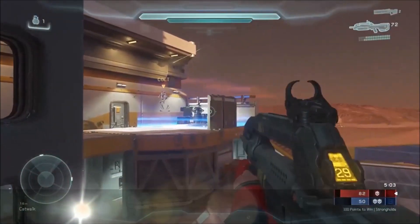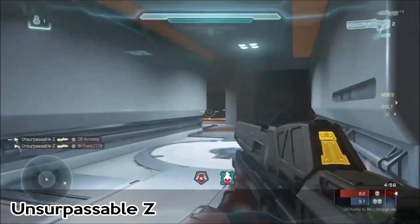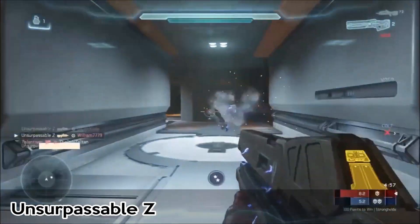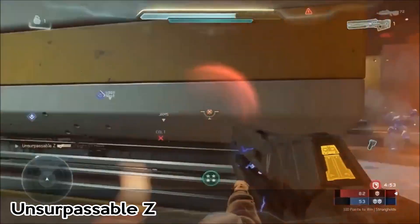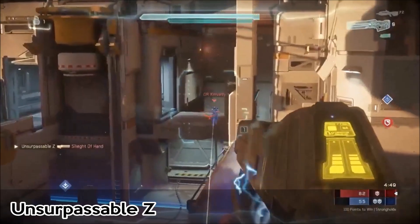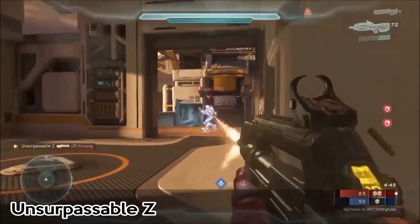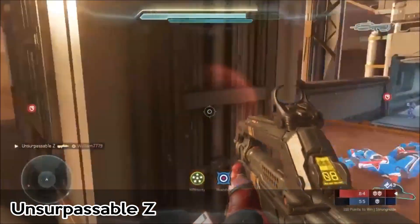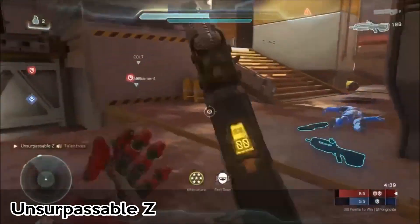Last but not least at number 1 we have Unsurpassable Z. He chucks a nade over to Todd Ness, finishes that guy, BRs another guy for the double kill. Pulls out his railgun from his back pocket, takes out the guy in white hole for the triple kill. Get back here, give me my overkill — reloads his railgun, only has one more, and puts it to use on the guy over at Bunker for the kill-tac. Wait — no railgun, no problem. Getting the kill atrocity on the guy top tower, and lastly getting the back-smack Kilimanjaro.